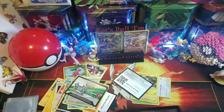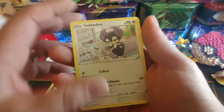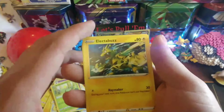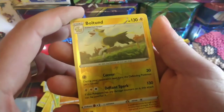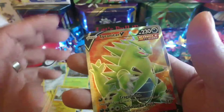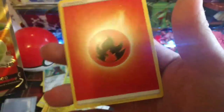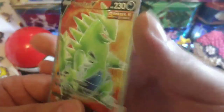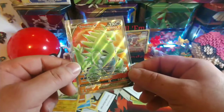Battle Styles pack - code card, got that Crawdaunt, Dottler, Bellsprout, Electabuzz, Gligar, Pawnce, Scatterbug, reverse Ball Tome - nice little rare - and a Tyranitar V Full Art! Oh man - fire energy - that is a nice pull! Okay, sleeve that up. That's a beautiful card - wow!